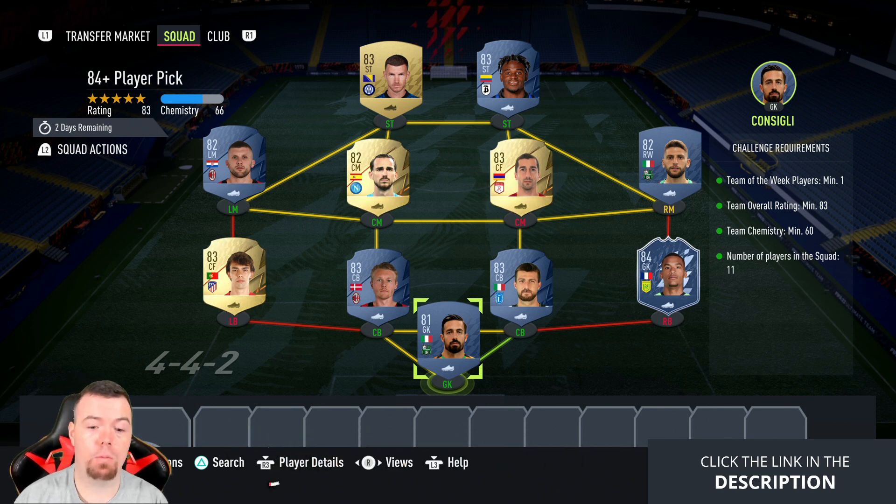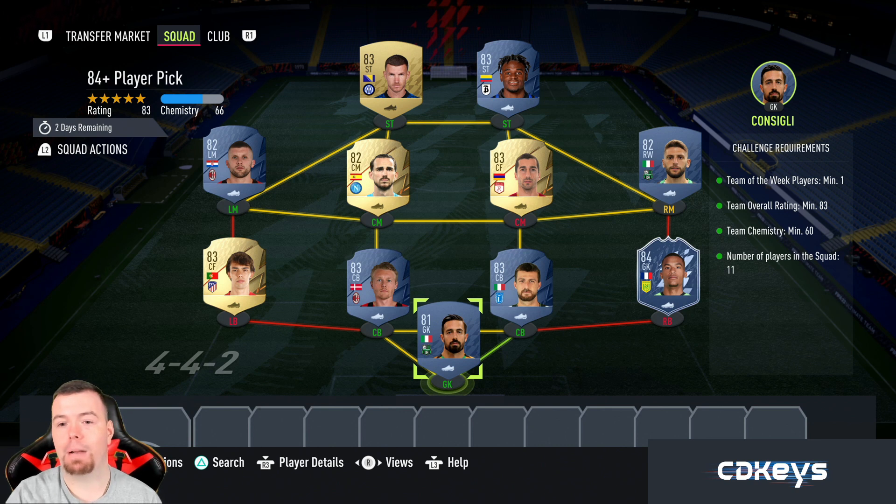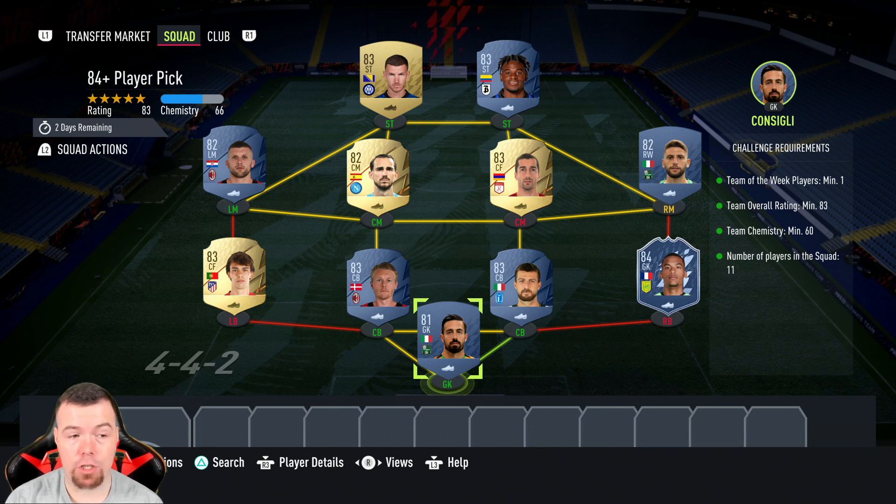Before we get into it, obviously prices at the time of doing this SBC — it's been out for an hour — so prices will of course always be cheaper later, and prices do fluctuate. For the requirements on the 84 player pick, you need one team of the week card, which is the main reason I think this is overpriced. I've gone for La Font — he's the cheapest 84-rated team of the week card at the moment.